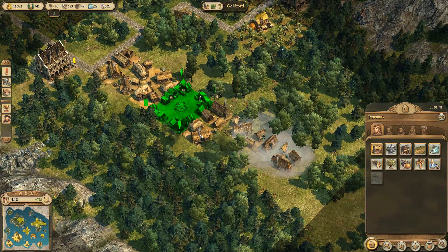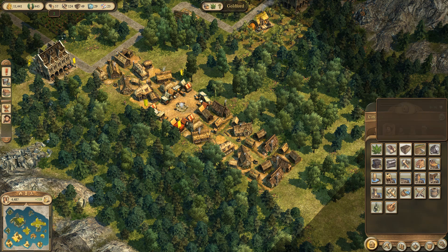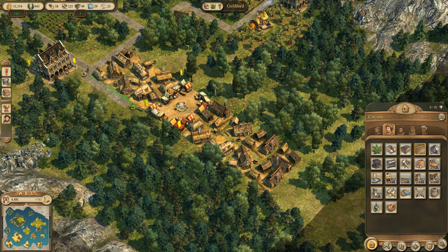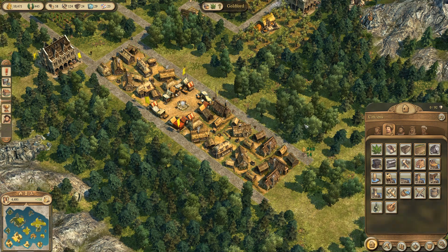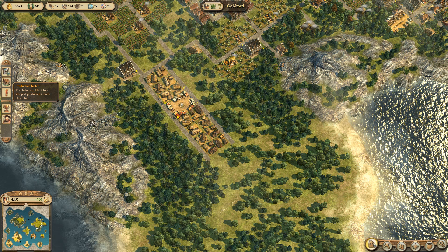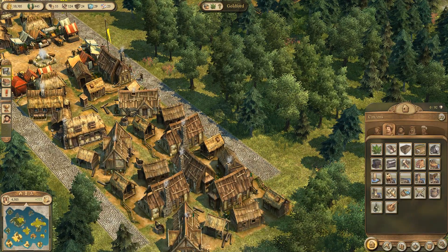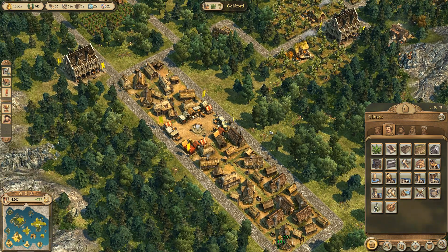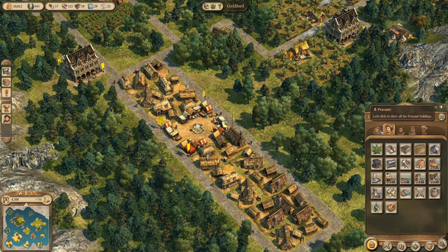Let's continue the housing down here and let's get some paths in. Do I have plenty of stone? Actually, no, I don't have that much stone. One of your plants has stopped producing goods. Let's get two more at the end there and bring it around. It shouldn't take long really for the population to increase quite substantially.